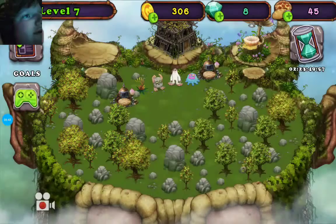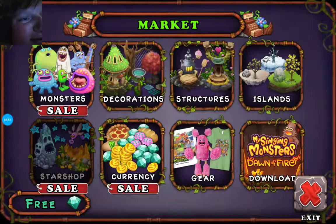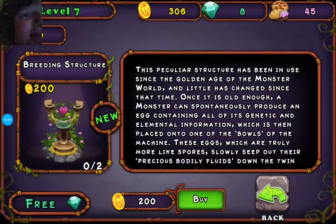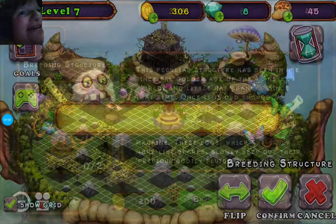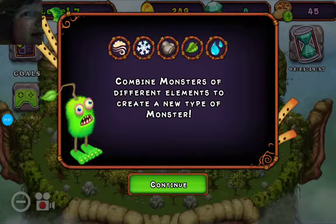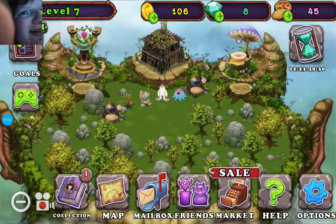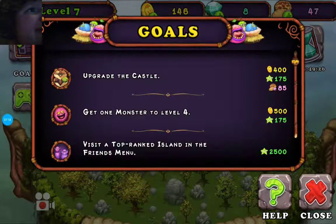So we're going to go in here now that we upped it to level seven. We're going to see how much a breeding structure is — it's two hundred. We've got just enough. We are going to place it right there. Combine monsters of different elements to create a new type of monster, so you can breed them. Look at that!